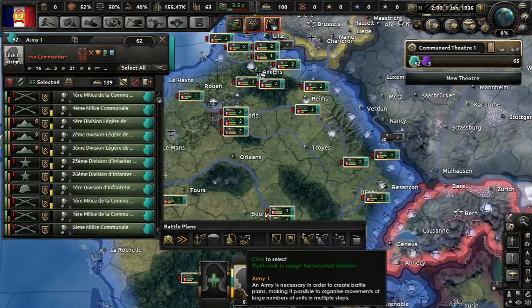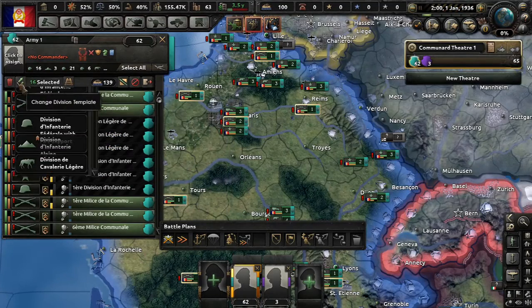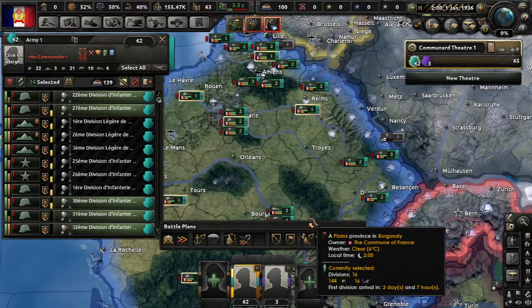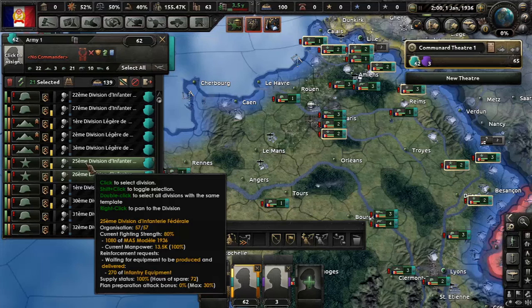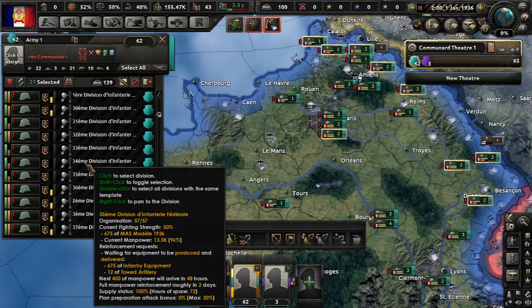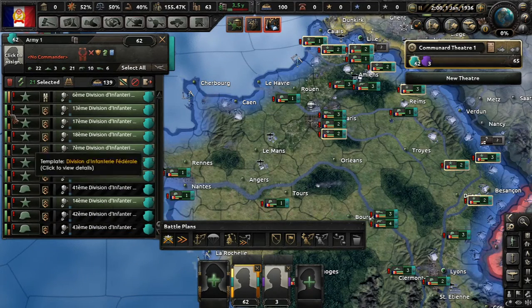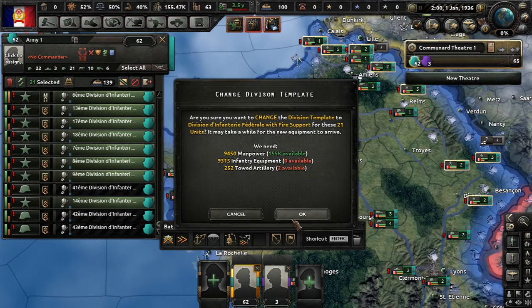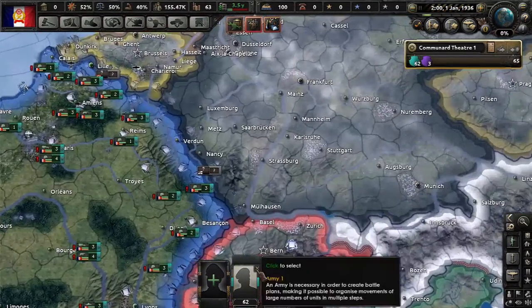Let's do that. All the crossed rifles — that's 16 divisions selected. Let's put them into this template. Oh man, this is going to cost us, but it's going to be worth it. Next — 21 divisions of this other kind. That is excessive and that's going to cost us a lot of equipment, but it's going to be worth it. I think. It's totally going to be worth it, guys. Just trust Mike Tanik here.